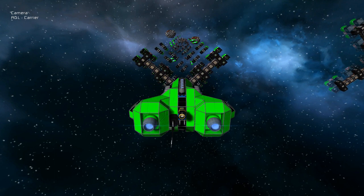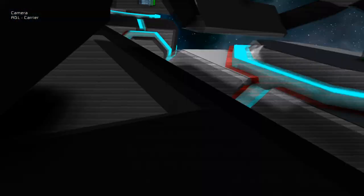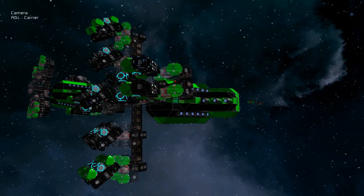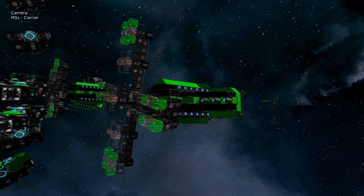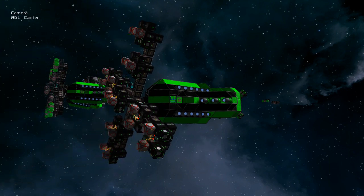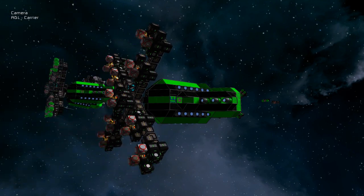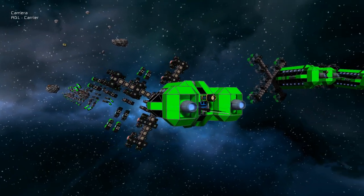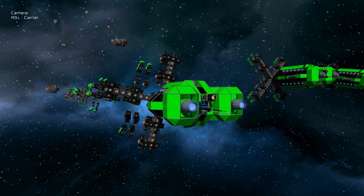We've also got decoy projectiles coming out of the sides, so this is basically spinning around, activating a load of projectors, and then using gravity to launch those things. They've all got a timer to turn the mass box back off again after 4 seconds so that they can't be stopped by a gravity shield. You can see they're starting to form the cool spiral that is the trademark of the Death Lotus designs.